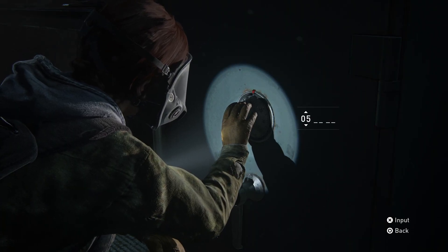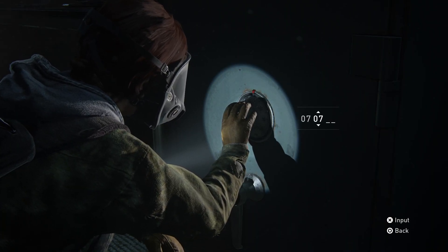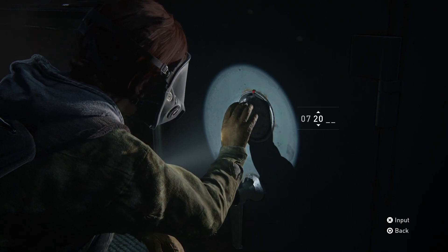The first number you're going to want to put in is just 7, and that is for the 7th month. After that you're going to want to put number 20, and that's for the 20th day.